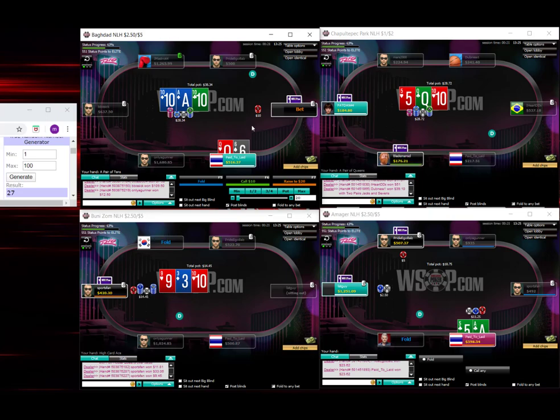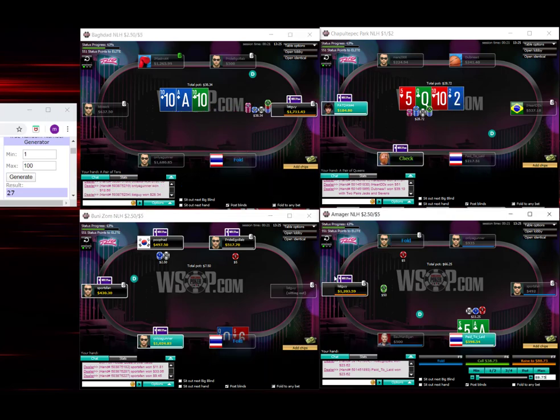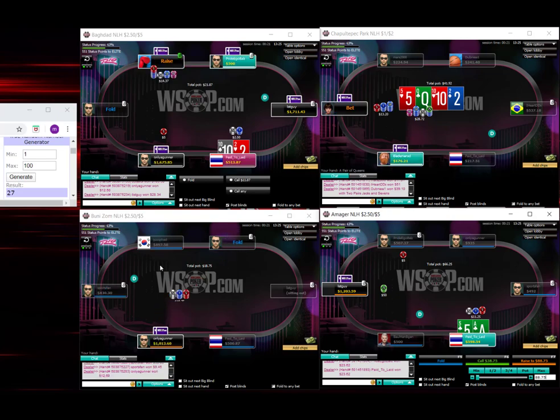We're supposed to be folding some of the weaker queens here pre-flop. Queen-6 is very borderline. However, I defend a bit wider. Ace-5 suited specifically — we can end up going with a 4-bet with this combo, 4-betting this about half of the time.